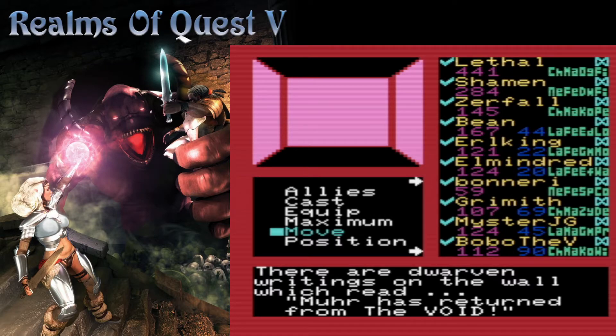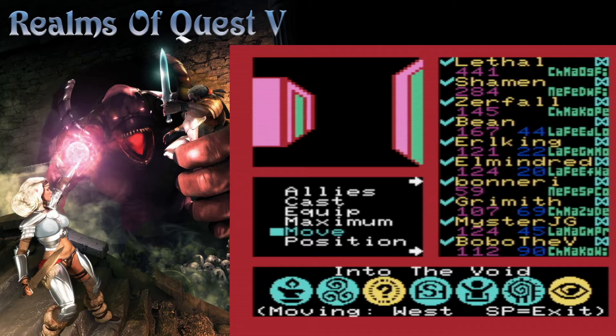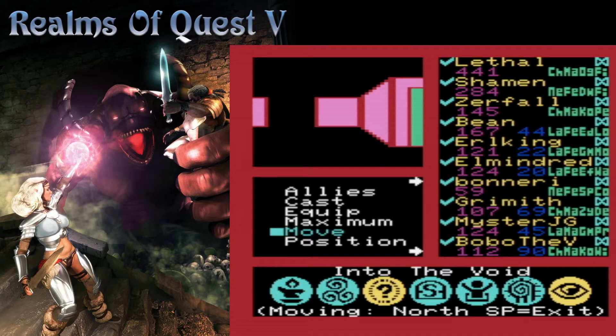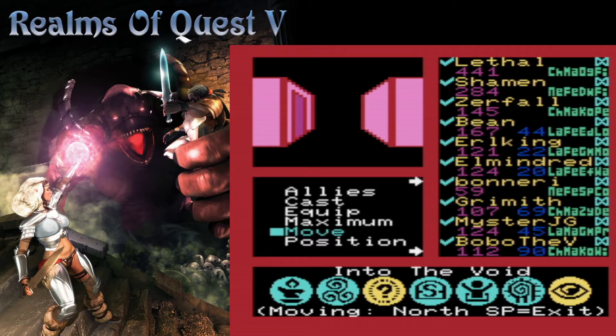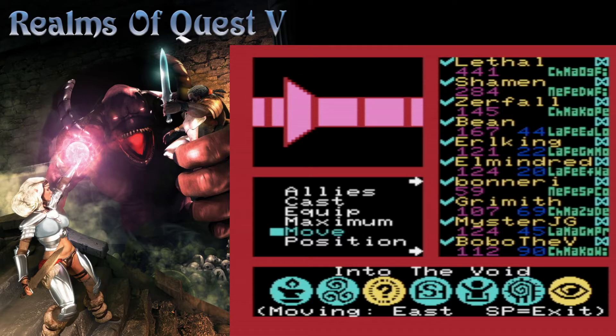There are dwarven writings on the wall which read: Myrrh has returned from the void. But we're in the void! No — we're into the void. Technically, we're just into it.